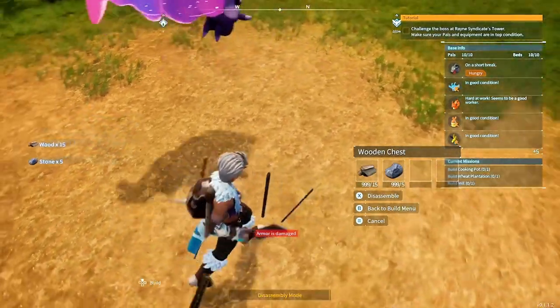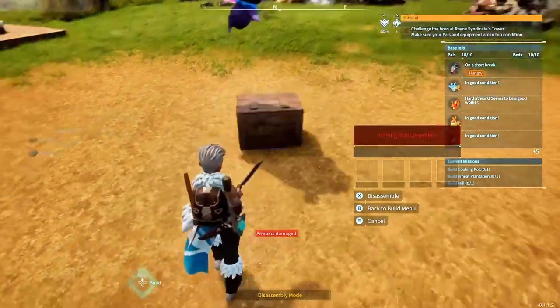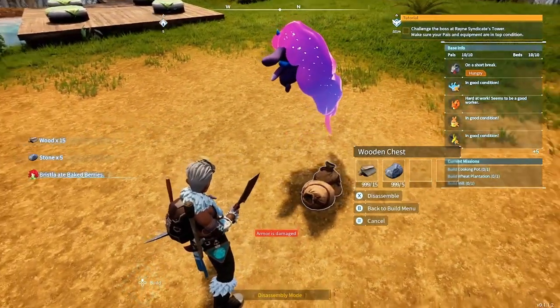Once you destroy it, the wood and stone went into your inventory. Once you destroy the one with items in it however, it does not delete the items but instead places them on the ground for you to pick up.